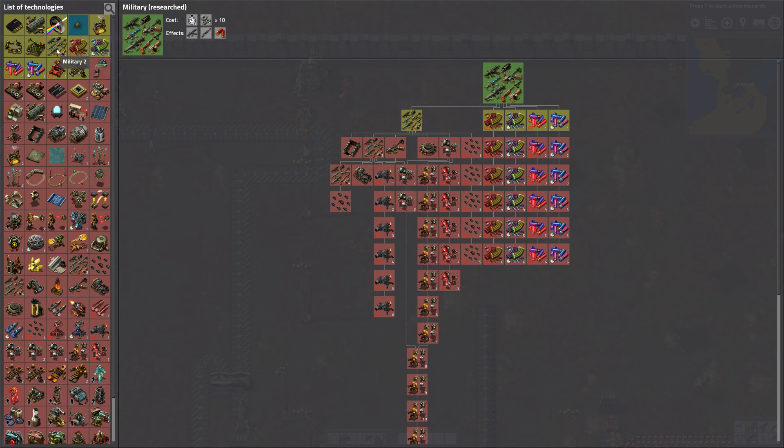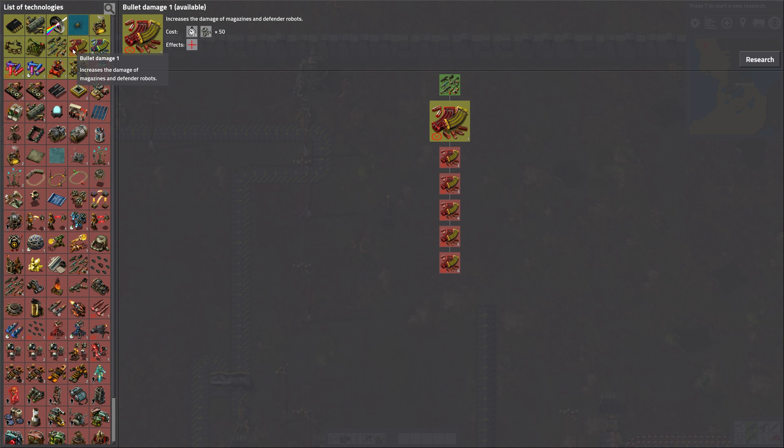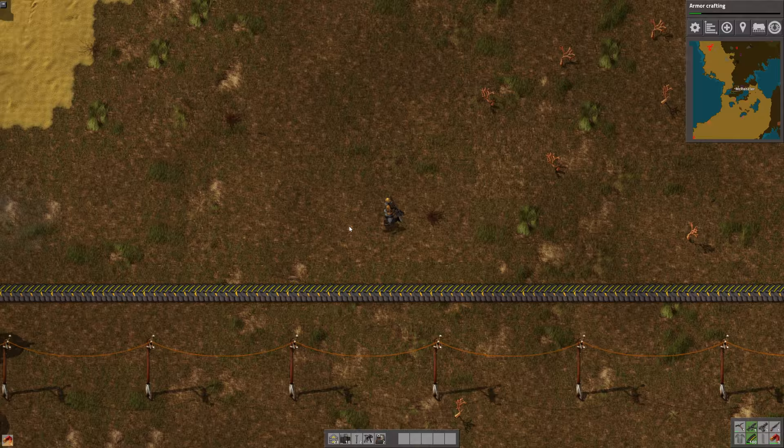Let's research more military stuff. Military 2 does require the next level of science kits, so we'll get to that. But you get grenades — nades are awesome — and armor piercing rounds, magazines of armor piercing rounds, more damage, more better awesome stuff. You can also increase bullet damage, shooting speed, and there are defender robots. You can even increase shotgun shell damage individually and there's gun turret damage. And boom — armor crafting research. This is going to be sweet. We're going to have armor.